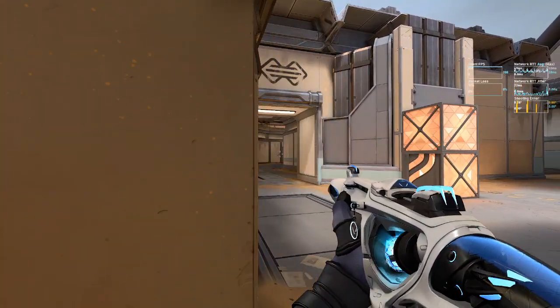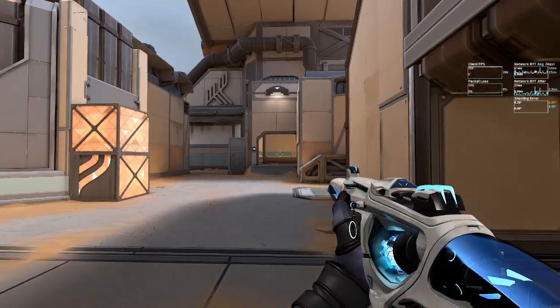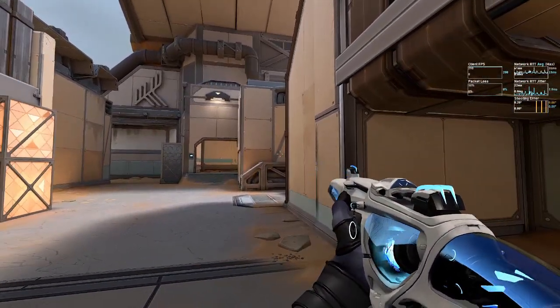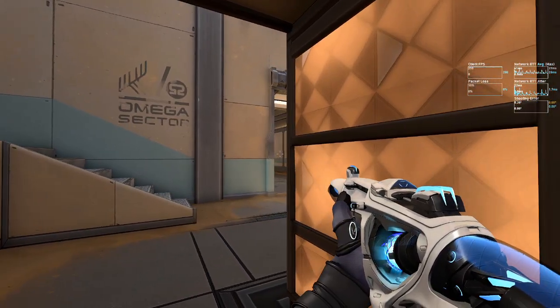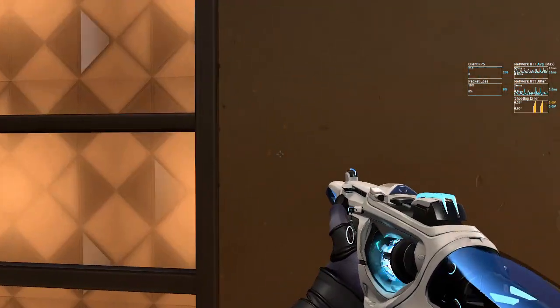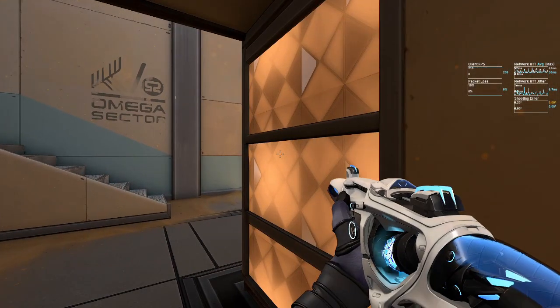Shield in this case means using walls, objects, visual obstructions, or teammate-controlled area to defend against all other angles that enemies can approach from. When positioned properly, enemies should only be able to appear from the direction of your sword, and enemies entering your shielded areas should either have to make noise or be noticed by teammates, giving you time to respond to the new threat.